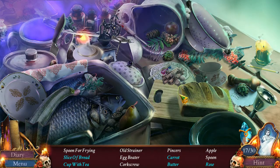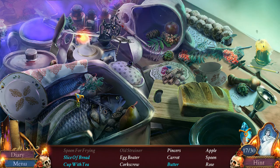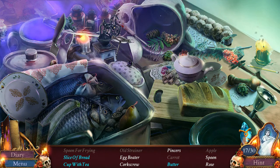Spoon for frying? What is a spoon for frying? Old strainer - obviously, right there. Egg beater - that's one of those. Spoon for frying. Pincers. Apple. That's a ladle, not a spoon. Cup of tea. Nice. A corkscrew. Come on, we can do this. Butter is somewhere under something. I would assume it was under a butter dish, but I don't see a butter dish.